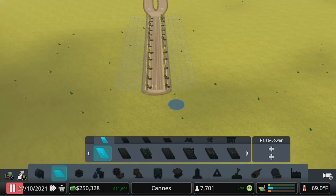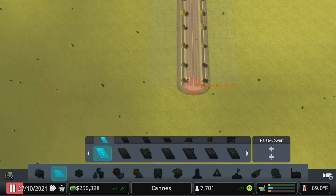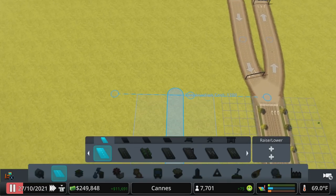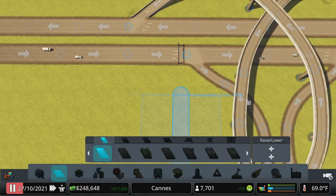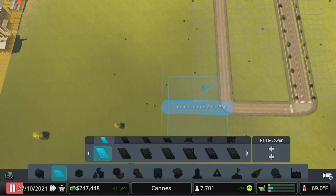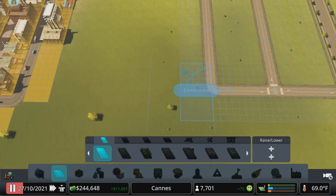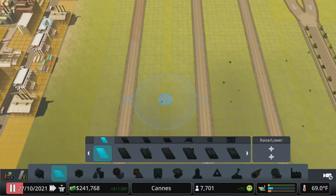Now we can switch over to two-lane roads if we want smaller roads from here. Because this road is wider than a two-lane road, I'm going to come out 12 units to make sure we have enough space for zoning. We could even build this all the way back to the highway if we wanted. Back on two-lane roads, we could do really tight zoning in here, or come out another 12 units if you want the ability to run a pedestrian path or bike paths in between the zones.